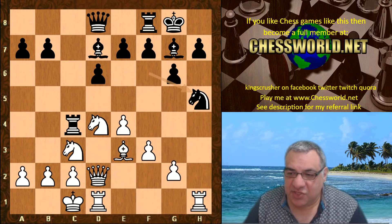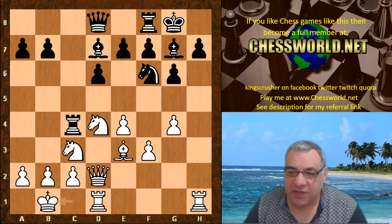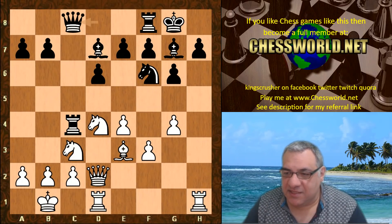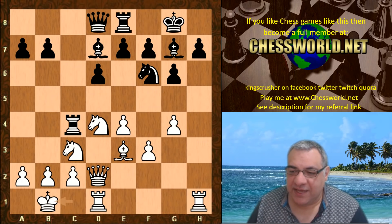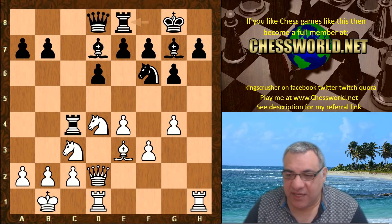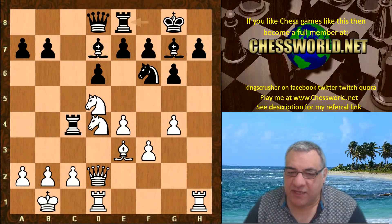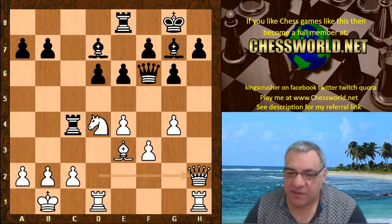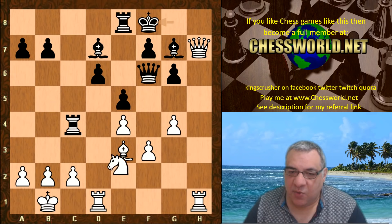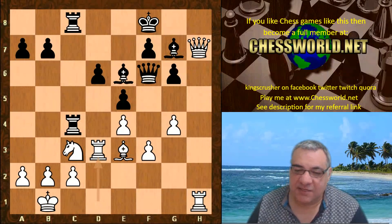Knight takes g4, Knight f6, King b1 — we now have Leela playing Queen c8, which is a bit of a novelty. Usually in this position Rook e8 is played, but white is thought to be better there with Knight d5. For example the position with Queen h2 has been seen in over-the-board chess where it is just very pleasant for white — this is an advantage for white.